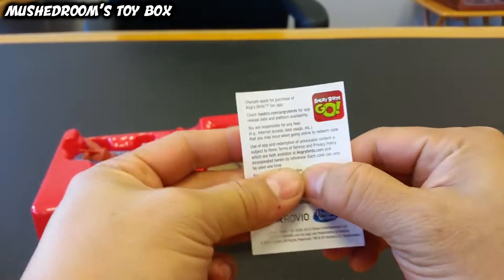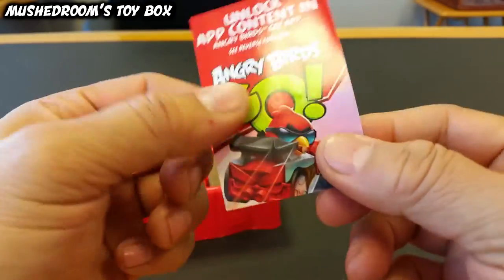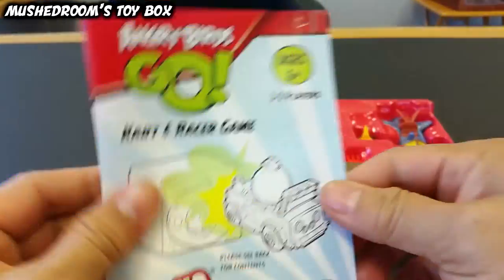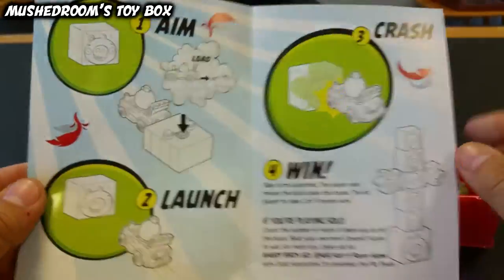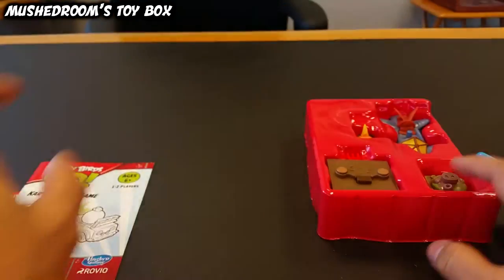This right here is the special code to zap this car into the Jenga app. These are your directions on how to use the physical toy.